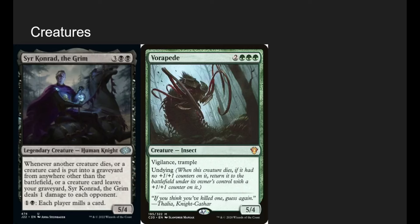Sir Conrad the Grim is the only other non-insect creature in the deck. Whenever another creature dies, or a creature card is put into a graveyard from anywhere other than the battlefield, or a creature card leaves your graveyard, he deals 1 damage to each opponent. So whenever a creature dies, every opponent takes 1. When we mill a creature, everyone takes 1. Whenever we reanimate a guy from our grave, everyone takes 1. He does a lot of kind of unintentional damage to everyone except us.